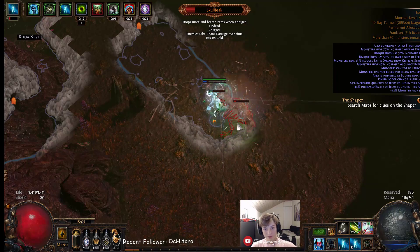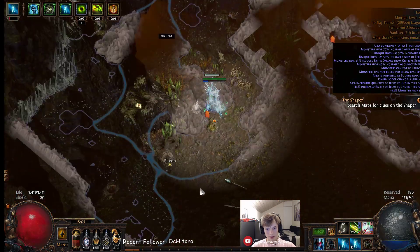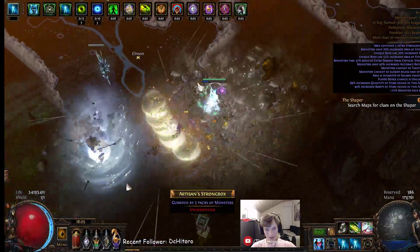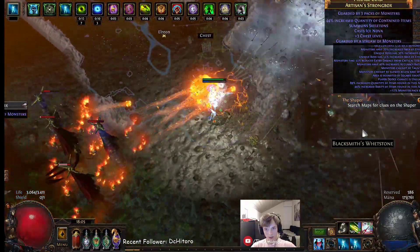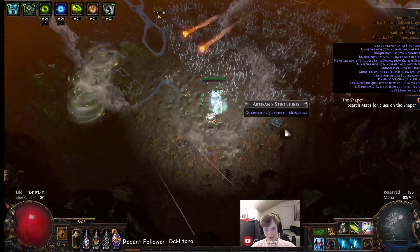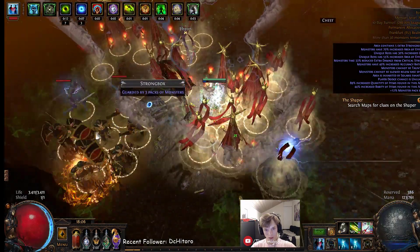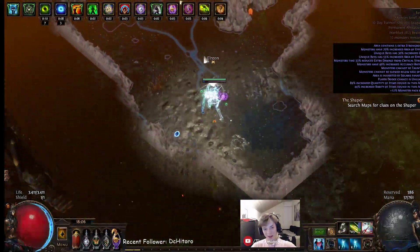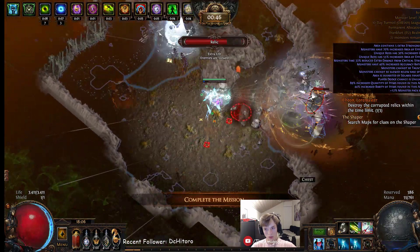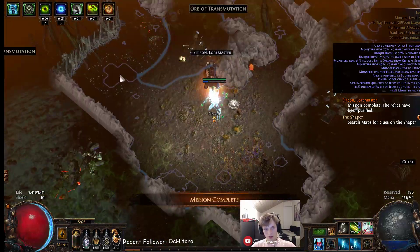The gem setup is basically the same as my other Windripper setup. For the main skill I'm using Tornado Shot, Added Lightning, and Added Cold. If I had plus one to frenzy charges on Andvarius I'd use Ice Bite instead of Added Cold, but right now Added Cold is better. Then GMP of course, and the two red sockets are Elemental Damage with Attacks and Damage on Full Life. Damage on Full Life should be in the last link since you won't always be on full life, but almost always since you have Vile Pact.